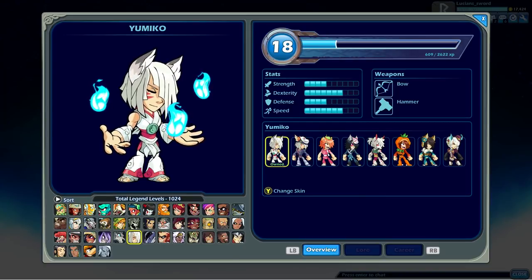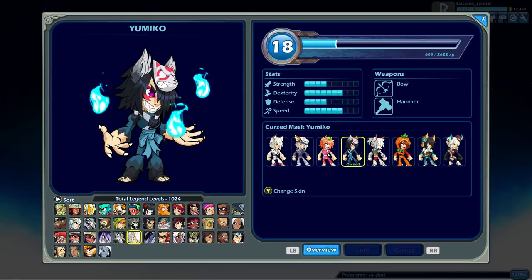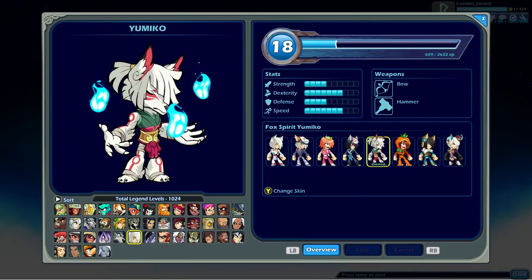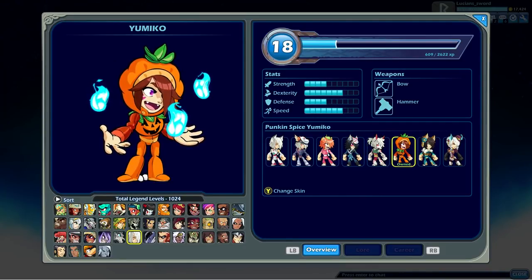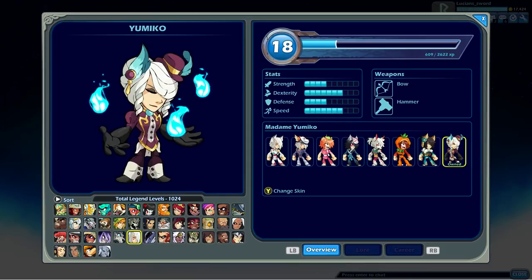My Yumiko is level 18. We have Tokyo Yumiko, Lil Yumiko — my personal favorite — we have Cursed Mask Yumiko, Fox Spirit, Pumpkin Spice — probably my second favorite — we have Matsuri Yumiko and Madame Yumiko.